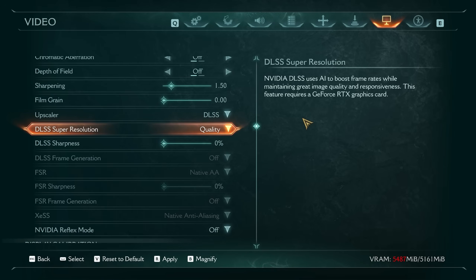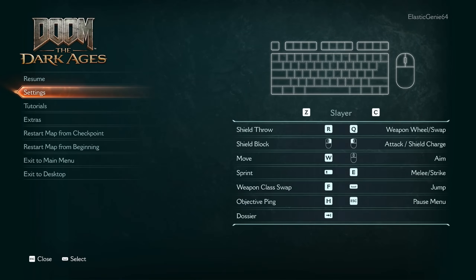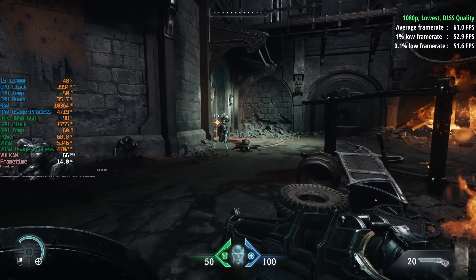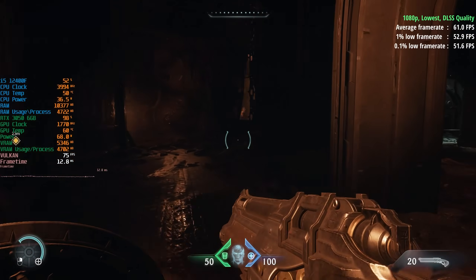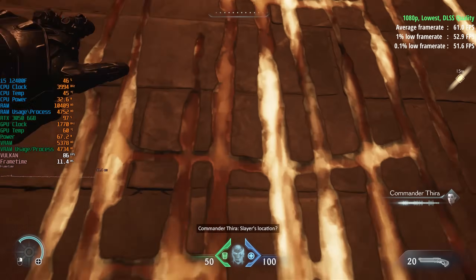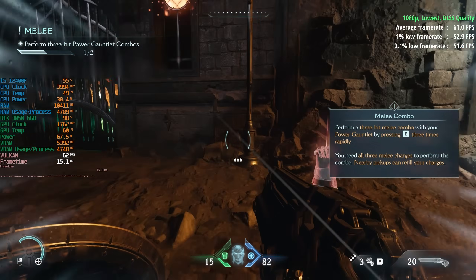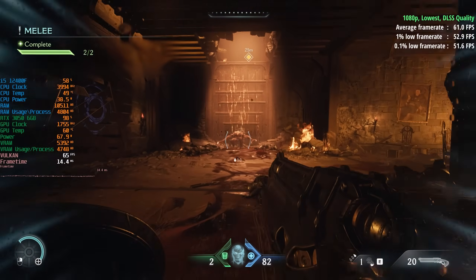We're changing settings now, enabling DLSS at the quality option to see how things fare. This might be what we need to hit 60 FPS, and yes — the average is somewhere around the low 60s. I did experience a few drops below 60 earlier in this indoor area, but as we get back outside things dip a little more. Here we are: between 60 and 70 FPS. This isn't a bad way to play at all — pretty consistent with not too many dips or frame time inconsistencies.